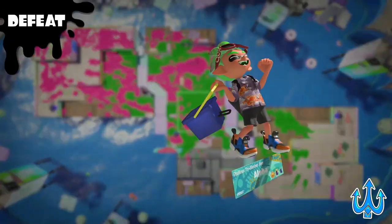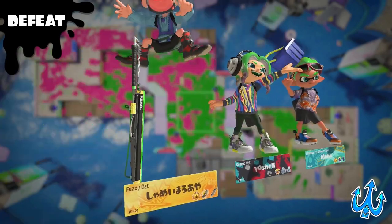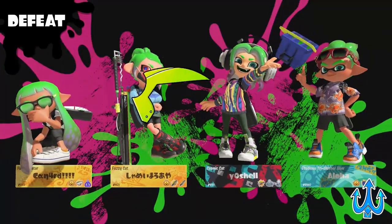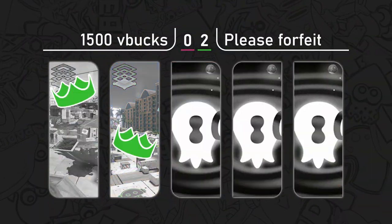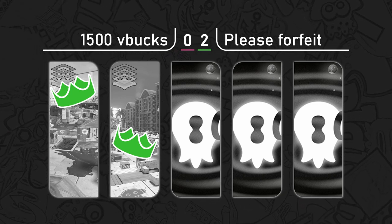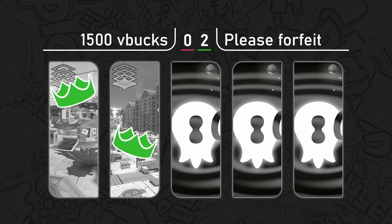The Splash-o-matic gets picked off, and with this — such a quick match! Please Forfeit wins. I feel like 1500 V Bucks is scared now. If you get destroyed like that on a counter pick that you won on before, you're not going to be feeling super good — you're going to be like 'how do we respond to that? That was our best map.' Please Forfeit goes up 2-0 in this bracket reset, one game away from winning the entire tournament after their incredible loser's run.